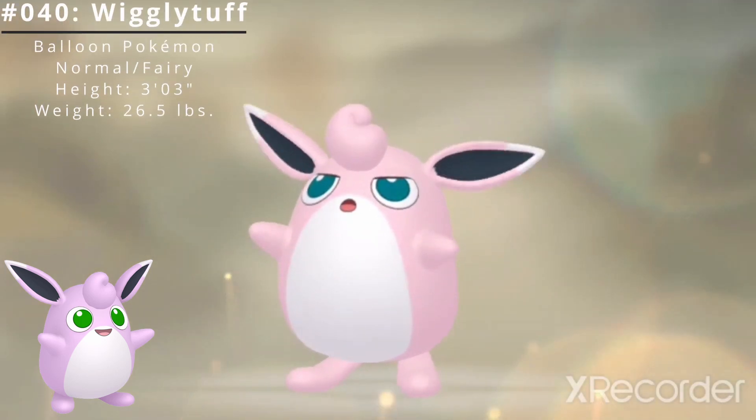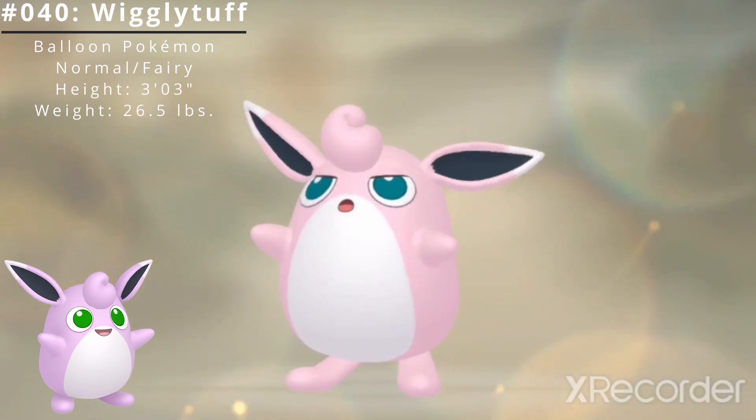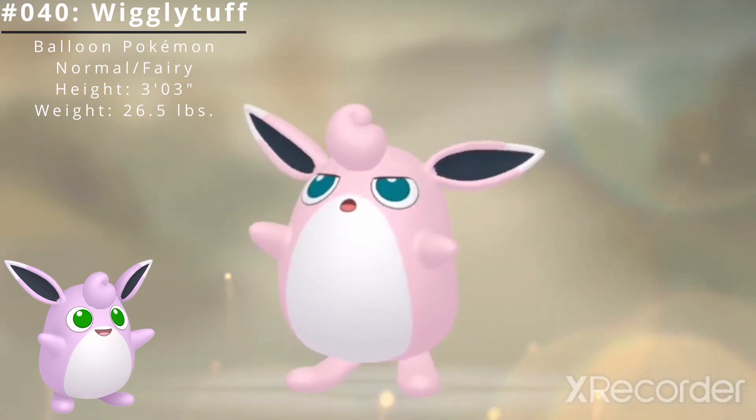Pokédex number 40: Wigglytuff, the balloon Pokémon and the evolved form of Jigglypuff. Wigglytuff is a dual-type Normal/Fairy Pokémon introduced in the Generation 1 Pokémon games Red and Green.